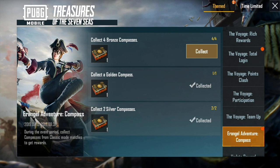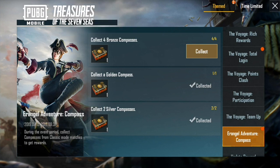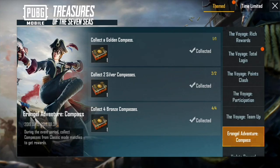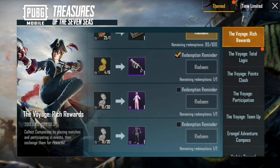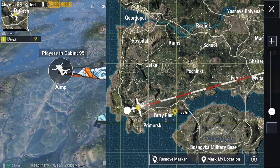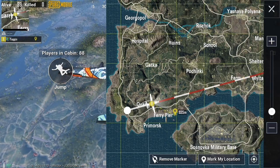You can also go to the Erangel Adventure Compass section and get crates just for collecting a certain number of them — it's just a way to get some more BP; you might as well do it. So, what I thought I would do today is show all of the physical locations where these compasses appear on Erangel. I chose Erangel because it's easiest to travel around in a vehicle and get as many in one match as you can. The first one is at Ferry Pier.